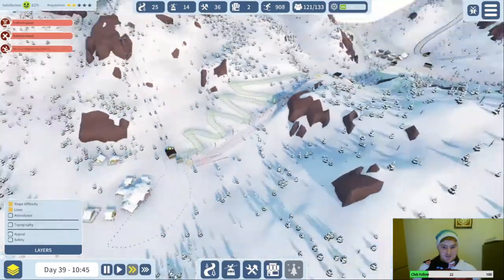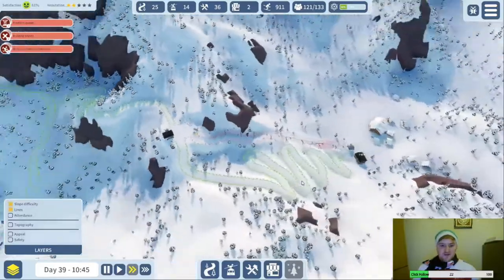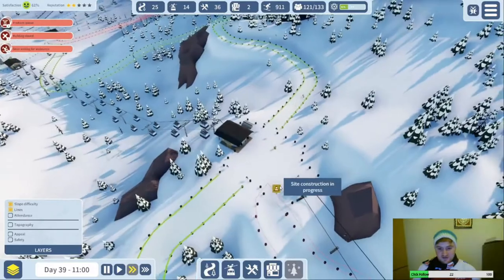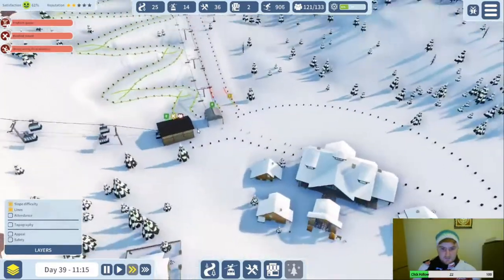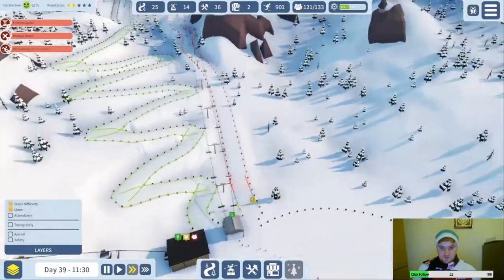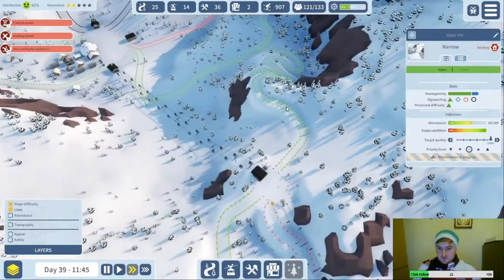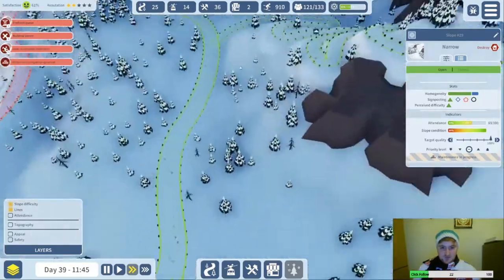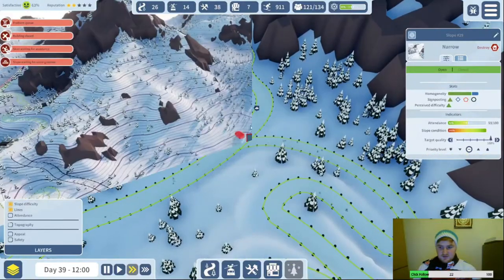Rather than having to ski down the green. The blue skiers shouldn't be too bothered by having to ski down the green, I don't think. Obviously there's a lot of this game that we don't really know yet. We don't need to turn this on yet. Loads of people coming through this way — good. This is categorized as a green — that's good, and it's getting a lot of people on it. A few people injured over here, maintenance.